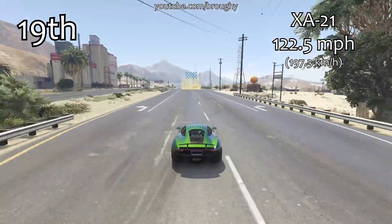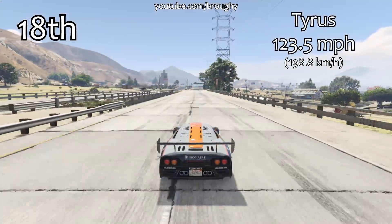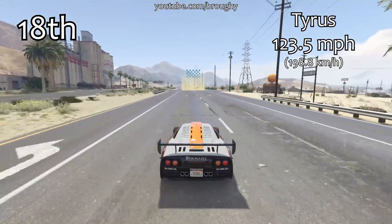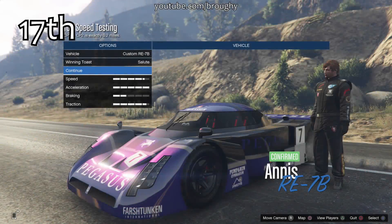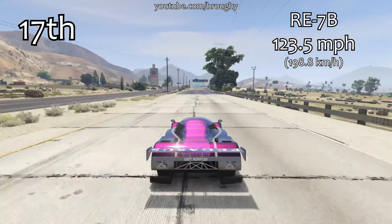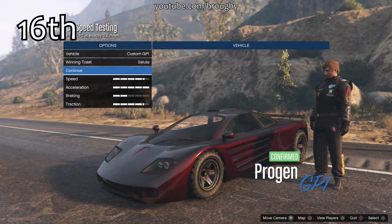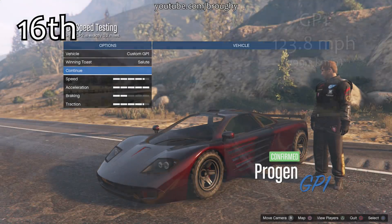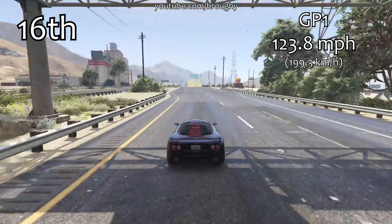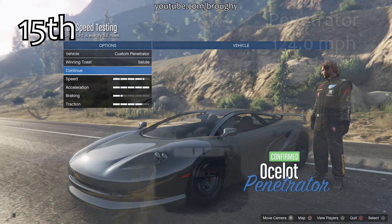When you come to a corner you don't have the time required to reach top speed before you have to slow down and turn again. For example, the XA21 in 19th place is actually below the Tyrus, and the RE7B gets exactly the same top speed as the Tyrus in 17th place — 123.5 mph. Yet the XA21 and RE7B are much better around corners and have better acceleration, which is why they're better in lap time. Meanwhile the GP1, which was way down in the lap time testing video, has a decent top speed putting it in 16th place.